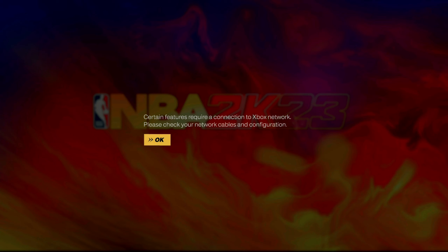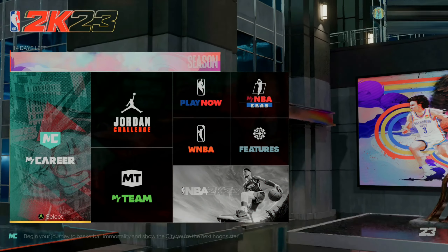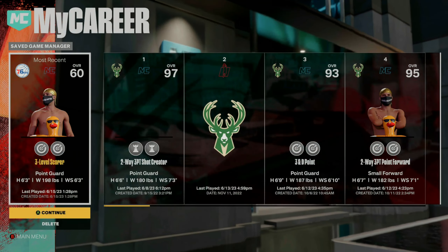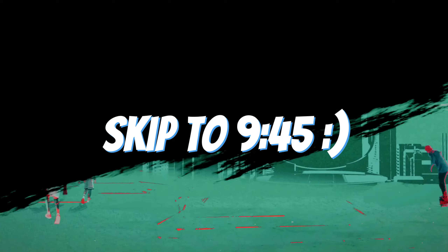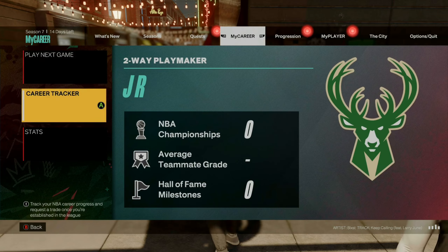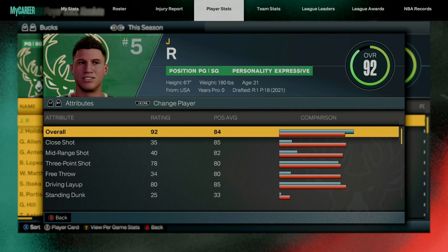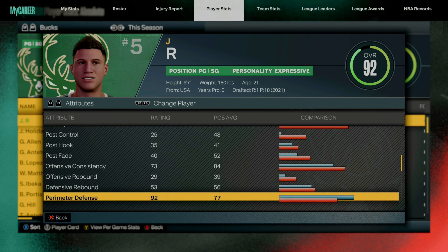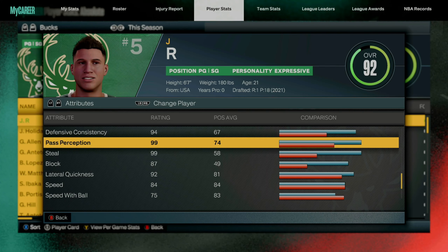As soon as you reload the game back up you should see this message — go ahead and hit OK. Once the game reloads, load the player that you want to glitch the tendencies onto. I'm going to reload my two-way playmaker because I want the offensive tendencies on this build. Load this player into the city. Once you load this player into the city, the glitch is now complete. Press Start, go to MyCareer, select Stats, go to Player Stats, select your player, click in on the right stick, scroll to Attributes, and go down to Offensive Consistency — you should notice those tendos have gone up. Scroll down to Defensive Consistency and they will remain the same.